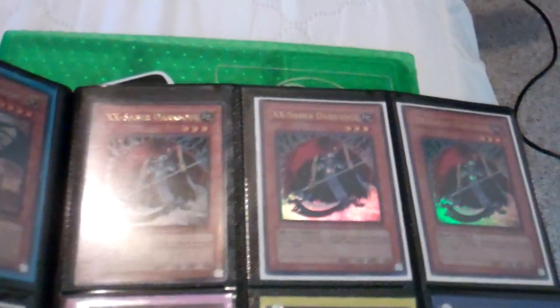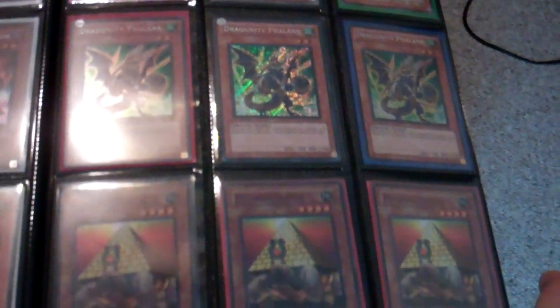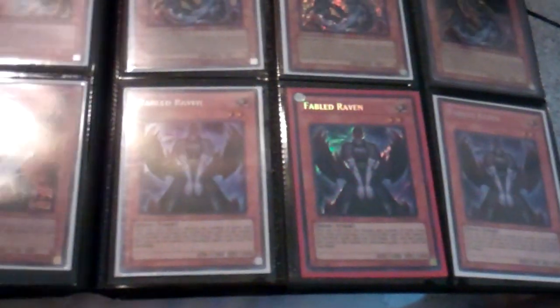I have a couple of playmats for sale. I have the Doom Caliber Knight playmat from the 50th SJC in Costa Mesa for $70. I have the Yusei Fueto Dual Rider playmat — made by Konami and given away to Konami stores — for $25 including shipping. All playmats include shipping.